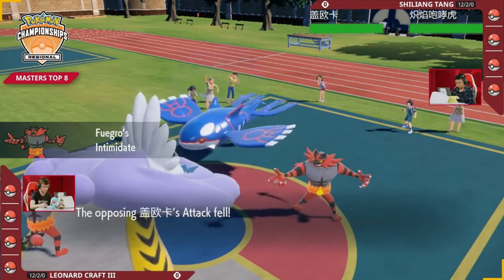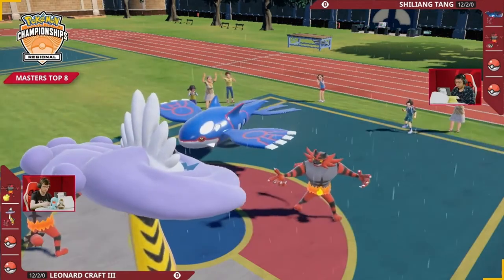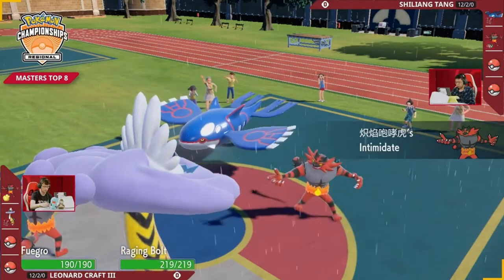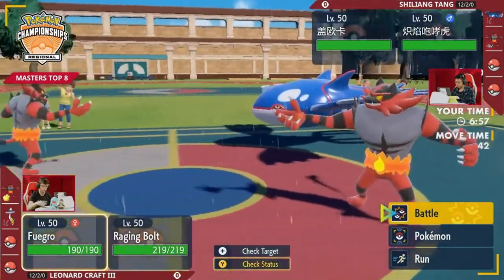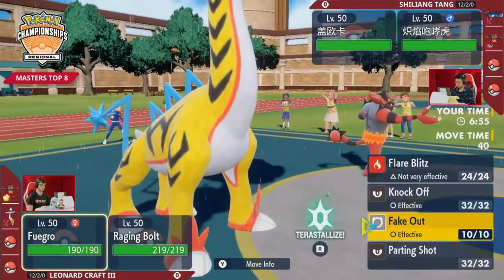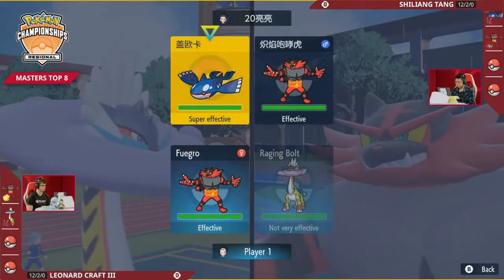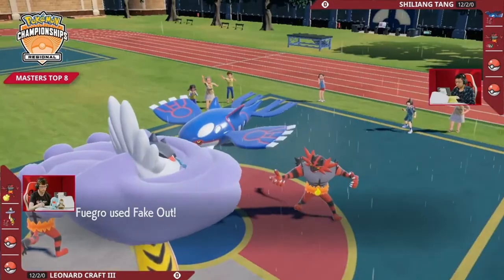Okay, so the Intimidates are not going to help out too much here, but both of them have the Fake Out, so there's a really good way to maybe stop the... Ooh, interesting. Talk to me about the speed interaction you just saw there. So Incineroar on Lennard's side — you can see it has only 190 HP. This is a very fast Incineroar. This is Turbo Incineroar. He's been running on the treadmill every day, he's got those gains.